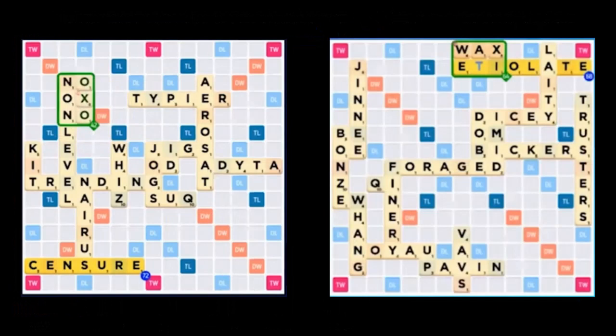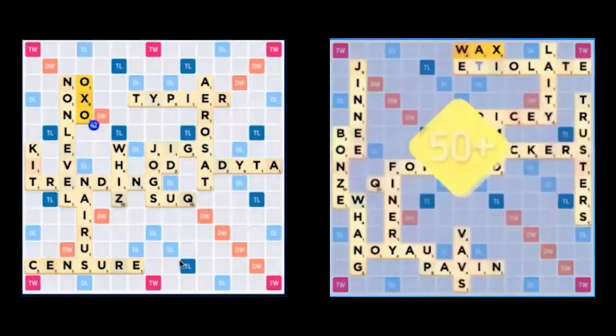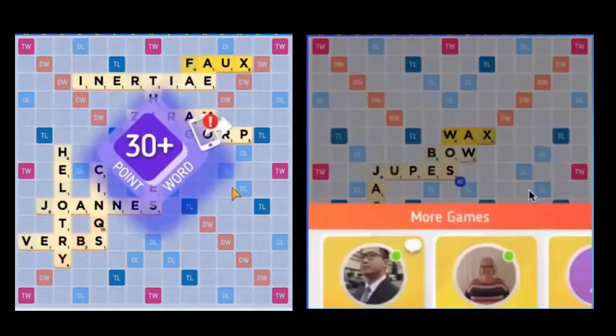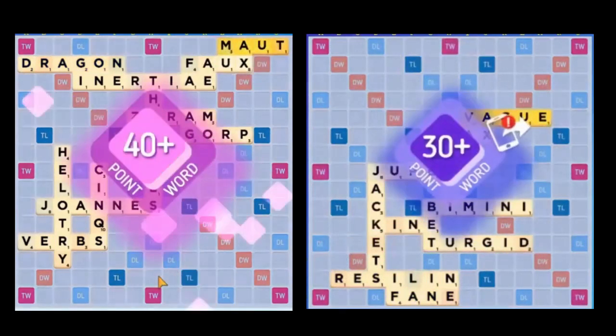The diverse array of two-letter X words creates frequent opportunities to play your X parallel to another word. Just be aware that your opponent might be able to use that same attribute against you. If you place your X near a valuable bonus square, expect your opponent to respond with just as powerful of a play.